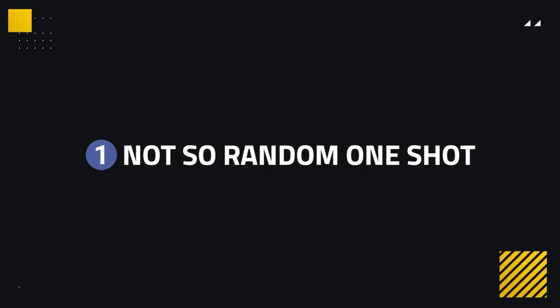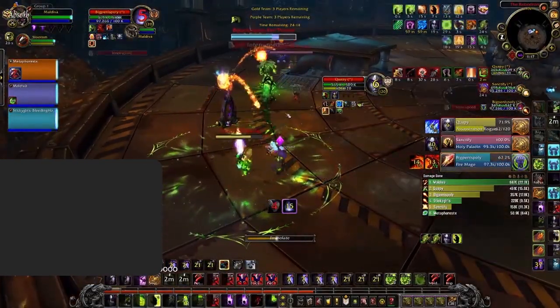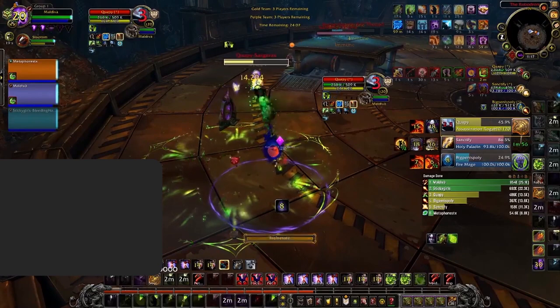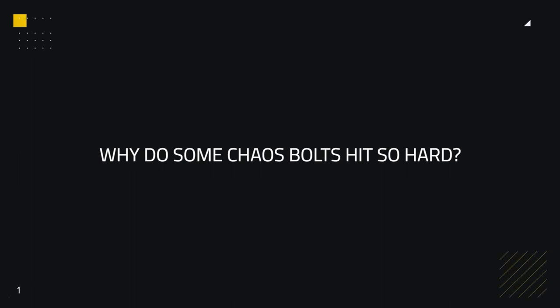Our first way to counter Destruction is knowing how and why their bolts hit hard. We've all been there — randomly getting one-shot by a Destruction Warlock and sitting there scratching your head about what just happened. Chaos Bolt generally doesn't one-shot you. In fact, a normal Chaos Bolt without any other buffs hits in the range of about 50k, give or take. When people have over 500k health, that isn't really that much in comparison. So what makes it so that these bolts go from hitting 50k all the way up to absurd amounts? The most I've seen is actually nearing 400k.